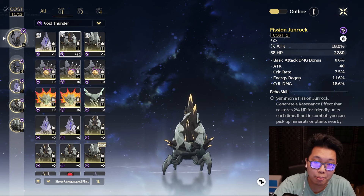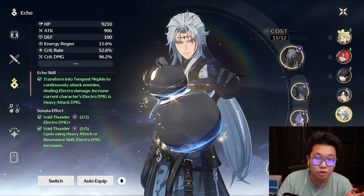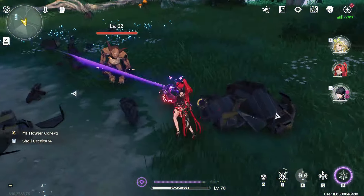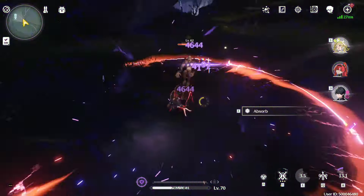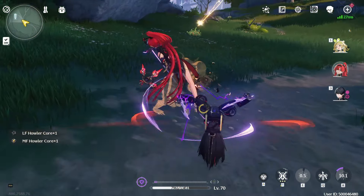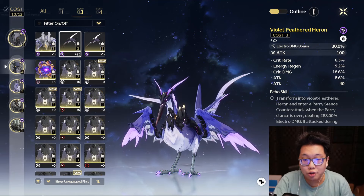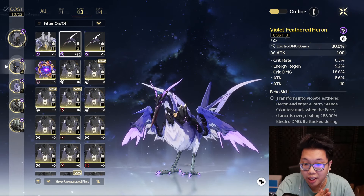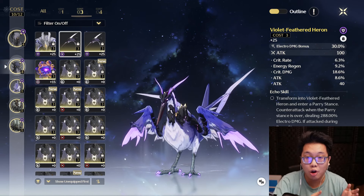But this is where things are more misunderstood. Advocates for the 44111 setup suggest farming for it because you can transition the pieces to a later build and consider it easier to farm. The issue is that if there isn't a rush or any struggle when clearing current content, there's just no need to min-max the echo farming process — and therefore even less value in the 43311 setup. But in that case, why not just wait for a good element or energy regen main echo to drop and put together the strongest setup at a later date?